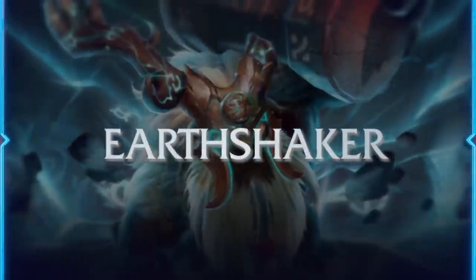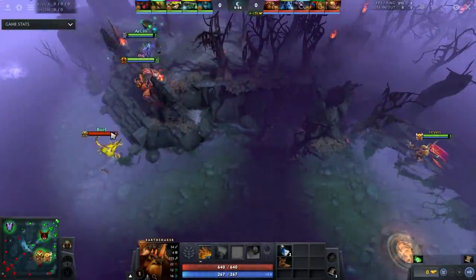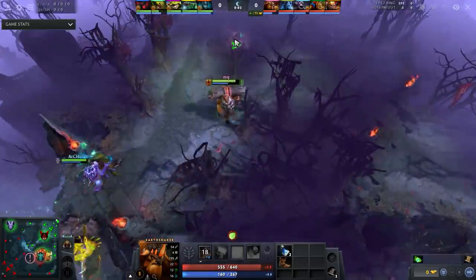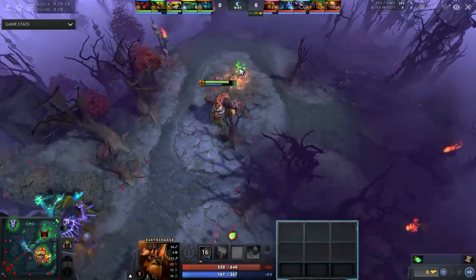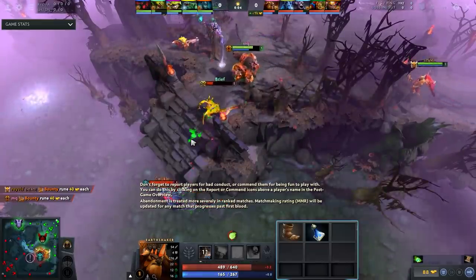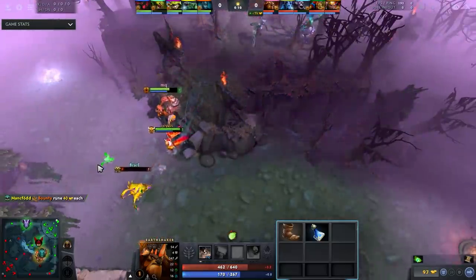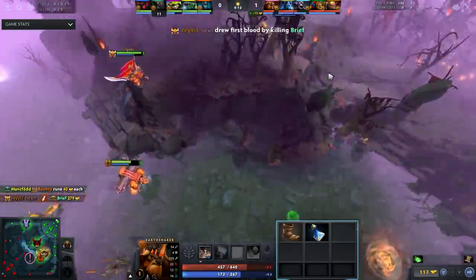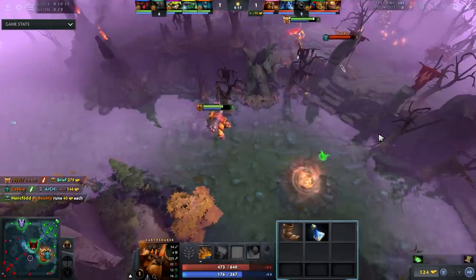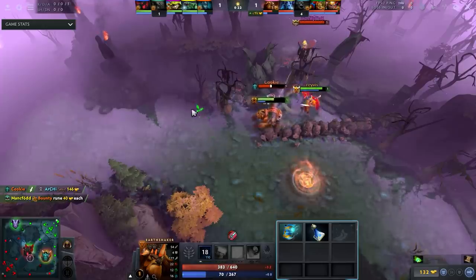The first build I want to talk about is Earthshaker. I mentioned him in my position four tier list, so if you watched that you'll know generally what I'm going to talk about. For the exact item build: you start with boots and two clarities. You're going to run out of mana pretty quickly, assuming you're fissure blocking the first wave twice, which you should be doing in about 90% of lanes. You'll typically want two or three extra clarities during the laning stage, then rush mana boots.